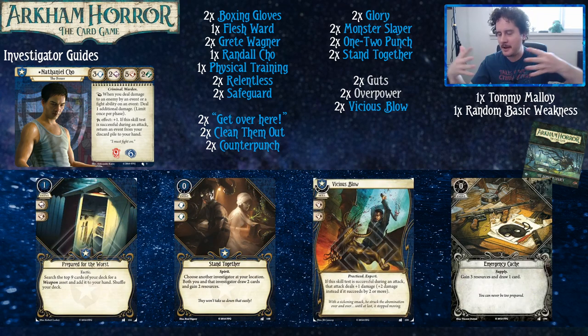For Dunwich Legacy, Travis has merged level zero and experience cards together. For a lot of these investigators there aren't actually that many applicable level zero options. Your boxing gloves are really good — it's a lot more comfortable to punch people with your gloves than without them, so you should carry them everywhere and prepare for the worst. Stand Together at a higher level is a better version of Stand Together. Guardian investigators typically have a harder time finding good economy options.